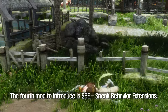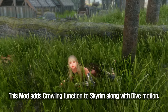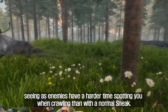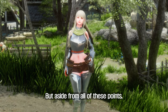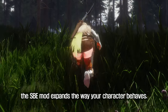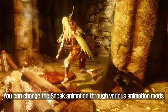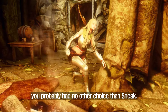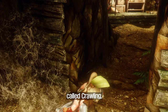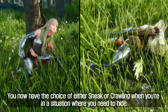The fourth mod to introduce is SVE Sneak Behavior Extensions. This mod adds a crawling function to Skyrim along with a dive motion. It only applies to the player's character, and enemies have a harder time spotting you when crawling than with a normal sneak. The SVE mod expands the way your character behaves. Previously, the player's only stealth method was Sneak — you could change the sneak animation through various animation mods, but in the end, you had no other choice than sneak. However, SVE adds a second option to Skyrim called crawling in addition to sneak. This is the key point and innovation — you now have the choice of either sneak or crawling when you need to hide.